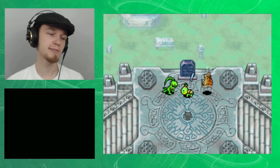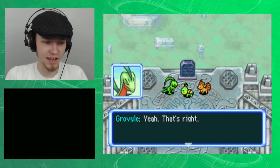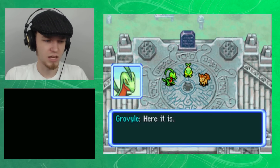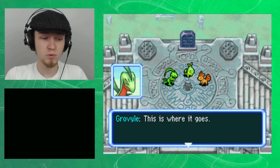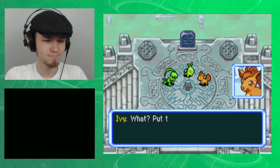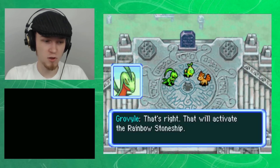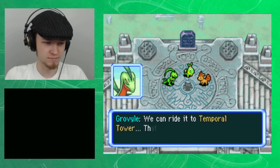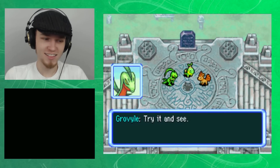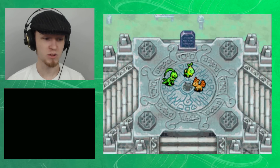Plot twist! This is it? Yes, that's right. There is an indentation there. Here it is — this is where the relic fragment goes. Fit that fragment with a strange pattern on it into the indentation. Put the relic fragment in there? That's right — that will activate the Rainbow Stoneship. We can ride it to Temporal Tower. That's what it said on the tablet. Try it and see. I'll fit it into this hollow spot — that's quite enough of that.